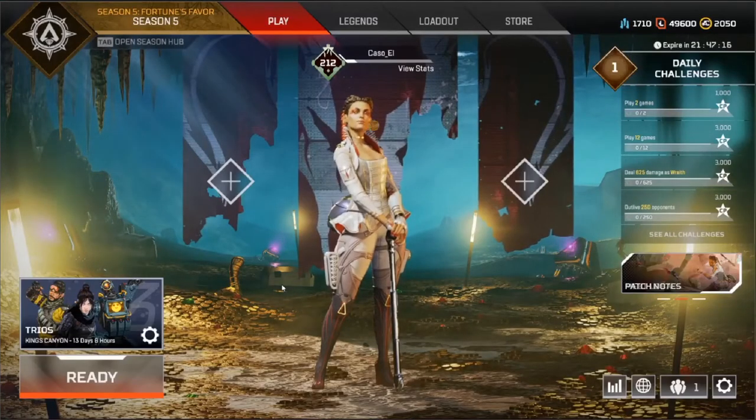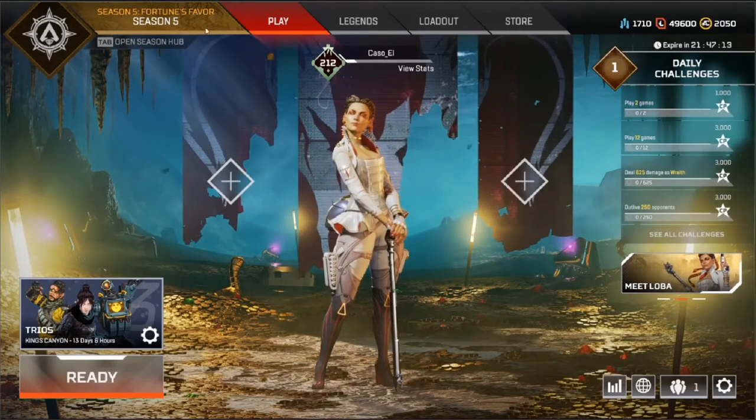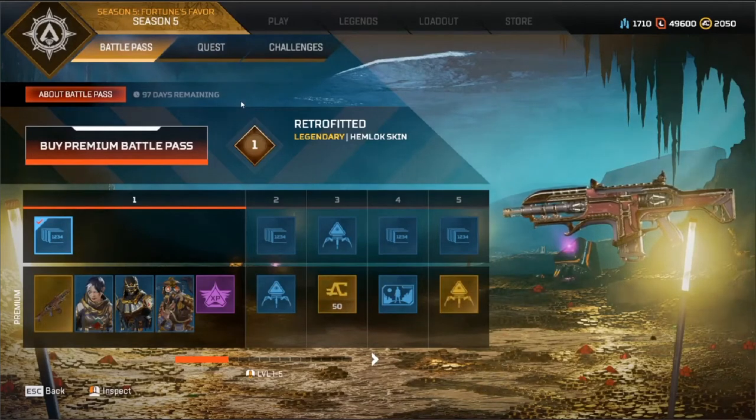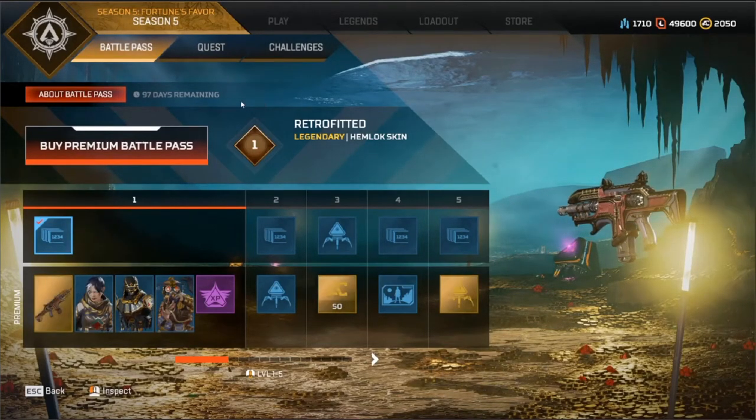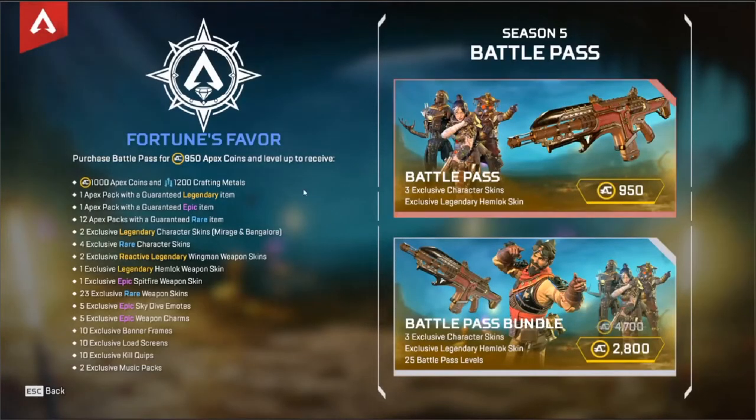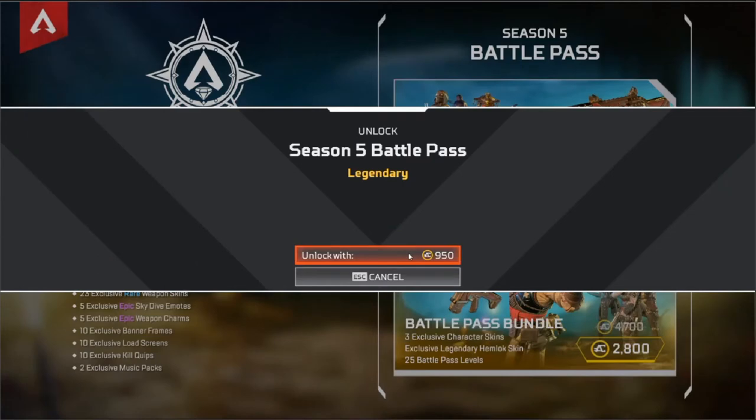Now, to go into the Battle Pass, it's a different place this season because it's in this bit. So we've got the Battle Pass, Quests, and Challenges. Probably just going to start with the Battle Pass first and buy the Premium. So you've got 1000 Apex Coins, 1200 Crafting Materials, a Legendary Apex Pack, an Epic Apex Pack, 12 Rare Apex Packs, a few characters, and a few other things as well. Let's go.